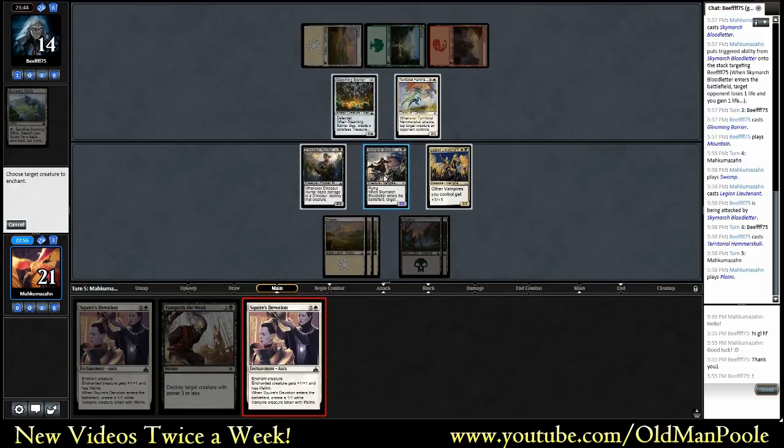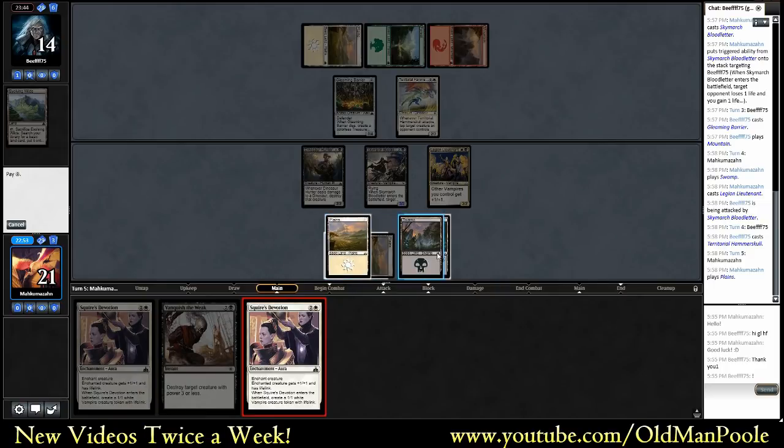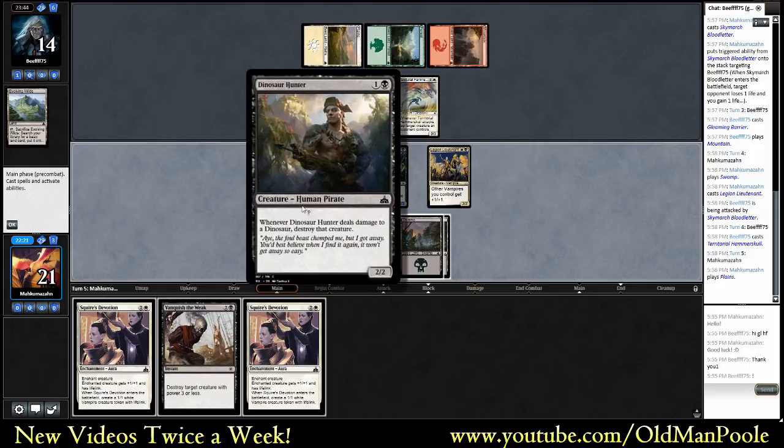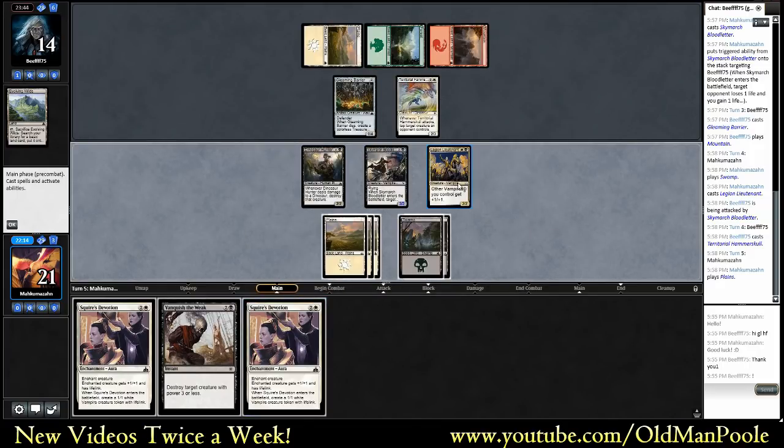I think I'm actually just going to equip up our Bloodletter and get in there. I guess that lets him block both. If I Vanquish the Weak, it would get in for more damage immediately — I'd get in for five. We still have Squire's Devotions. My opponent is tapped out. I like sandbagging the removal, especially because Territorial Hammer Skull is not at its best right now, but it's still a 2/3. We could Squire's Devotion up the Lieutenant and get in, but then the Lieutenant still blocks that Gleaming Barrier forever.